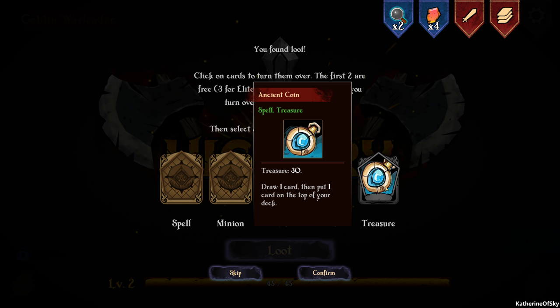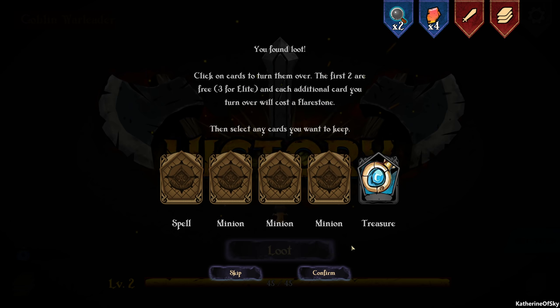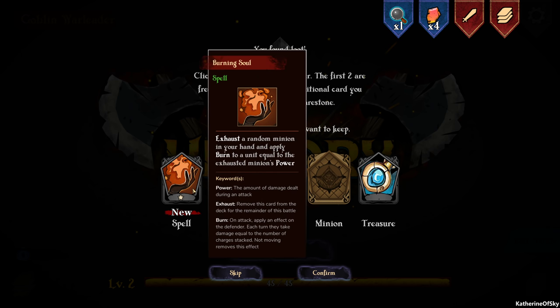We got a treasure — a free reveal. 'Draw one card, then put one card on top of your deck' — that can be extremely useful. New spell: 'Exhaust a random minion in your hand and apply Burn to a unit equal to the exhausted minion's power.' Burn means each turn they take damage equal to the number of charges stacked — not moving removes this effect. It could be quite good depending on how much attack they have. We'll try it. We also want the draw-one-card treasure because treasures are worth money.